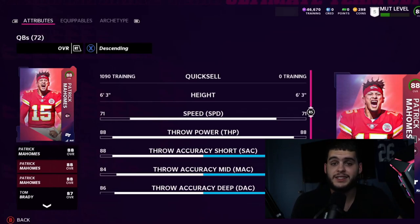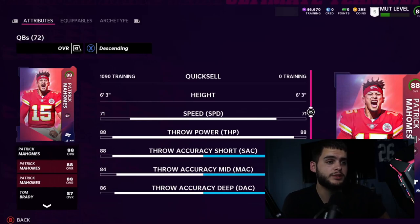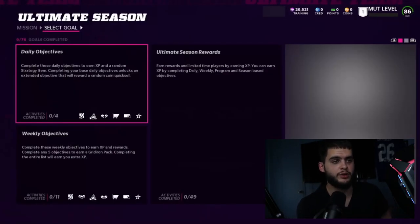Go play every solo you can feasibly do. Grind seasons — do anything that builds your coin count because you want to get coins as early as possible. You can auction, you can try to snipe, though that's a little different this year with the max and minimum capacity parameters. Use your 10 hours efficiently, and when it comes to making coins make sure you use your free players like your free Pat Mahomes.